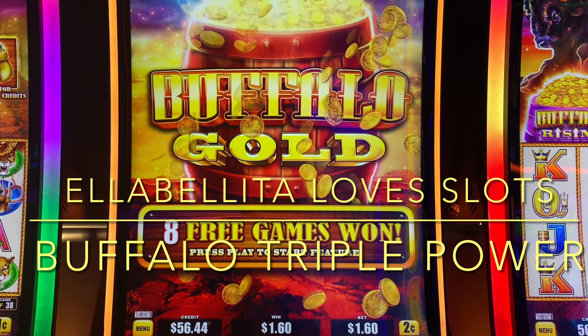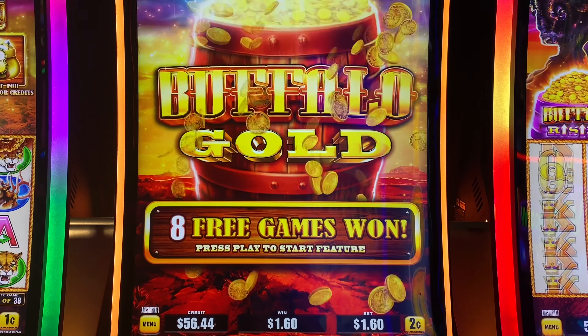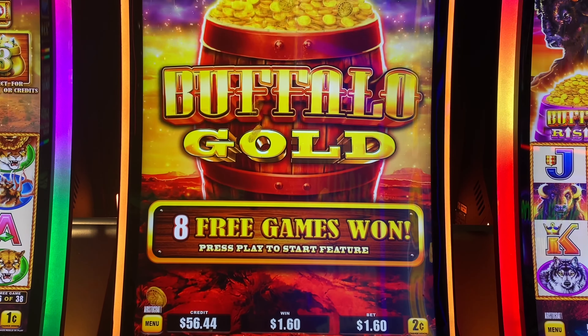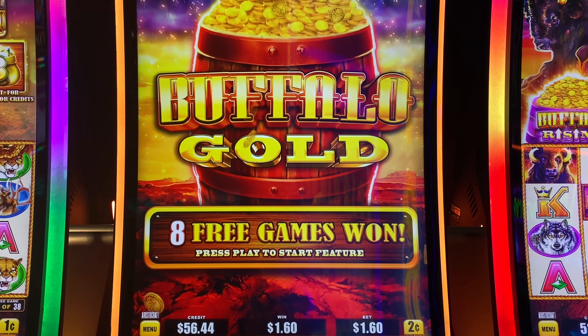Hey everyone, it's Ella Belita Loveslas. We're playing this new game that we haven't seen before — it's Buffalo Triple Power. We're here at Yamaba and Mr. Ella Belita has just triggered the bonus. Two cent denomination, $1.60 bet. He's been doing really well with Buffalo today, so let's see how this goes.